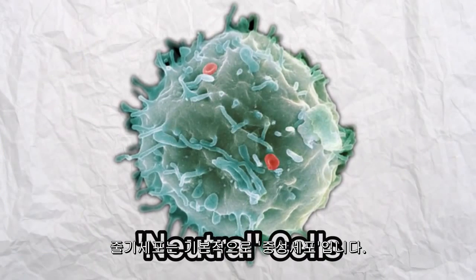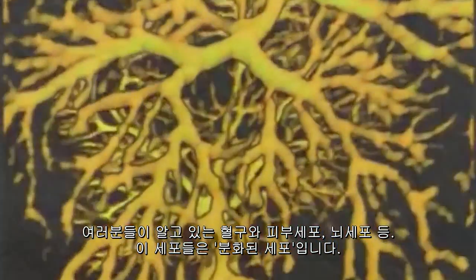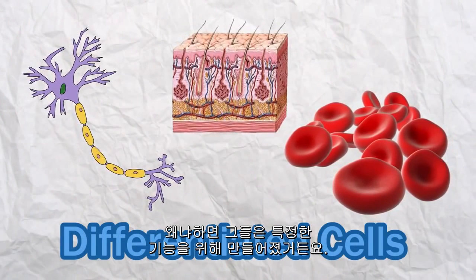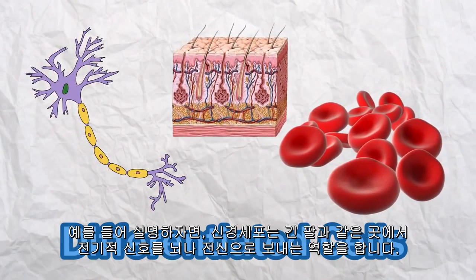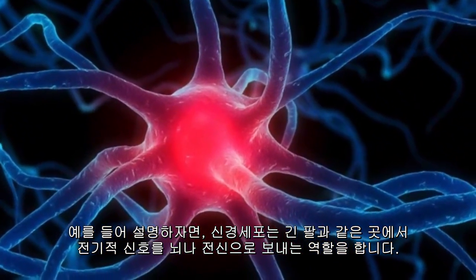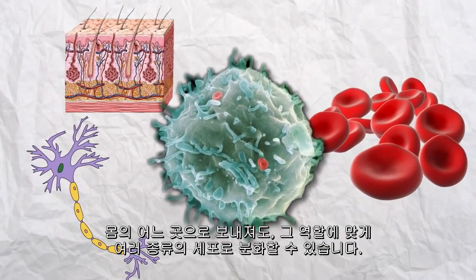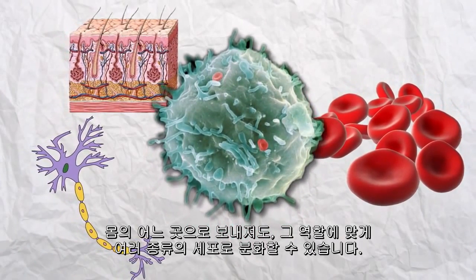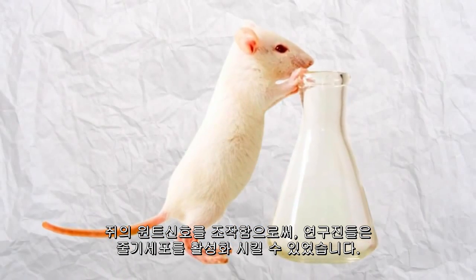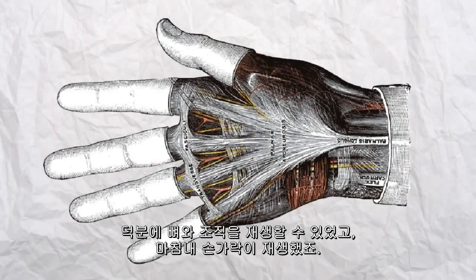Stem cells are basically neutral cells. You have blood cells, skin cells, brain cells — these are called differentiated cells because their structure is specialized for their function, like the long arms and branches of nerve cells that send electrical signals through the body and brain. Stem cells are the opposite, waiting for direction from the body as to what sort of cell they should become. By manipulating the WNT pathway in the mice, researchers were able to stimulate stem cells to regenerate bone and tissue beyond just fingertips.